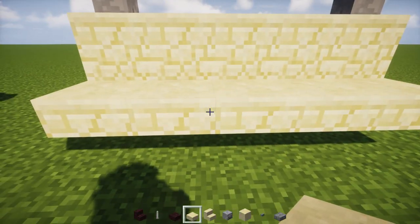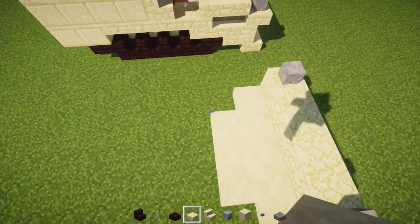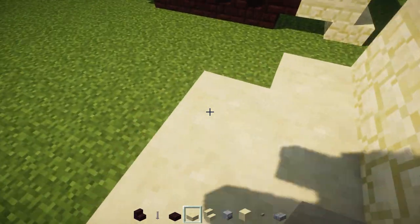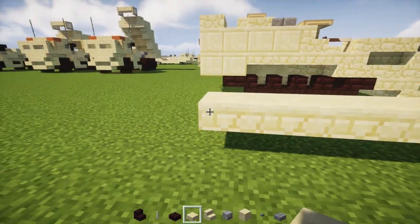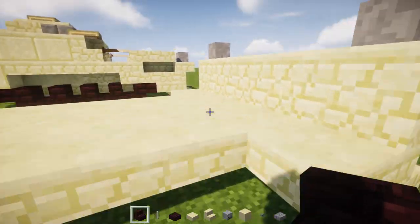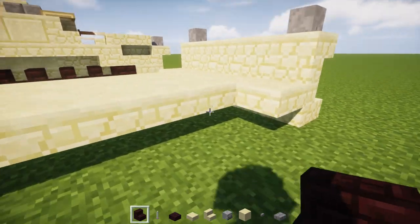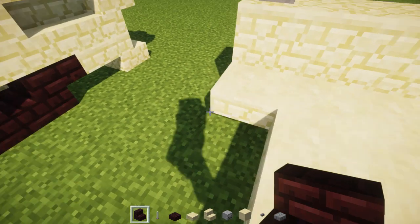Then we're going to make the middle part three blocks wide, and extend it so we want to have it seven blocks long — one, two, three, four, five, six, seven. Fill the rest in. Then we're going to have an upside-down brick stair right here towards the front.